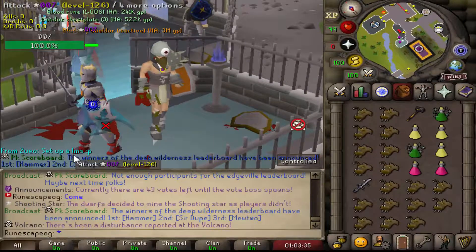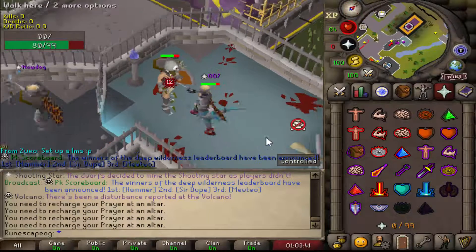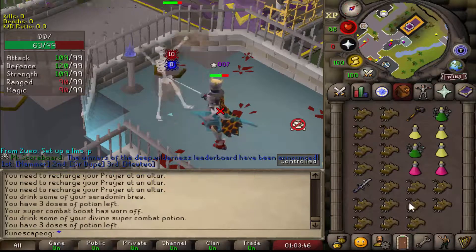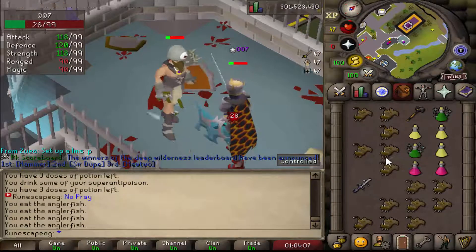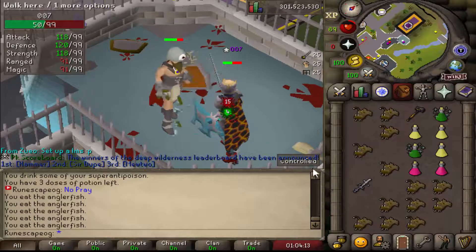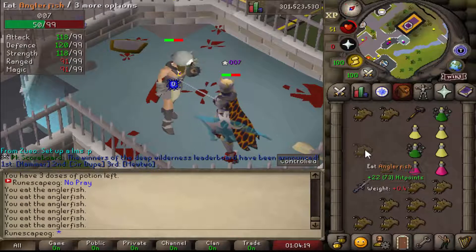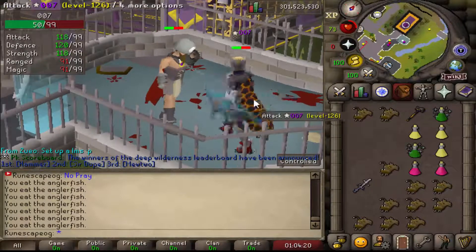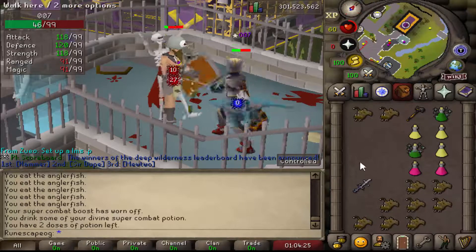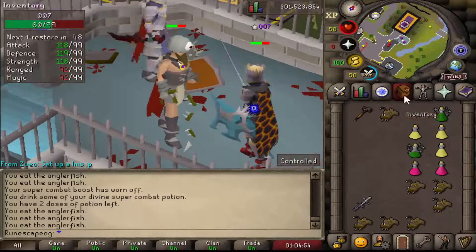I'm going to go ahead and begin a battle right now — good luck to me. I'm actually out of prayer, which is a rip right there. No prayer, I guess — let's get right into the grind and hopefully get the win. He's going in for the dragon claws, but rip — he didn't get a single hit, and he's now used both of his specs. It's actually my time now. Oh my god, that was crazy! He's freaking hitting 35s and 40s — that's crazy! Let's eat up, please — come on, eat!